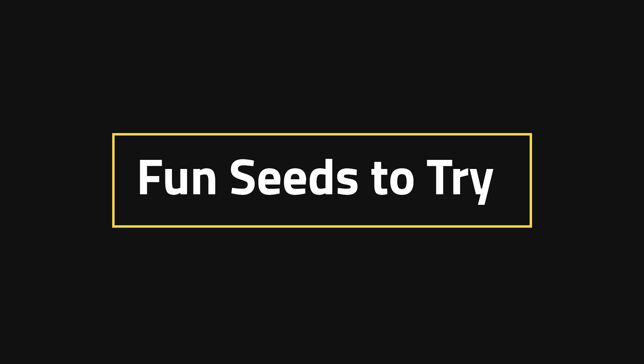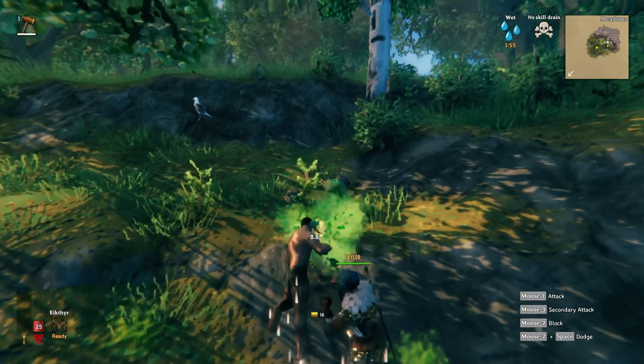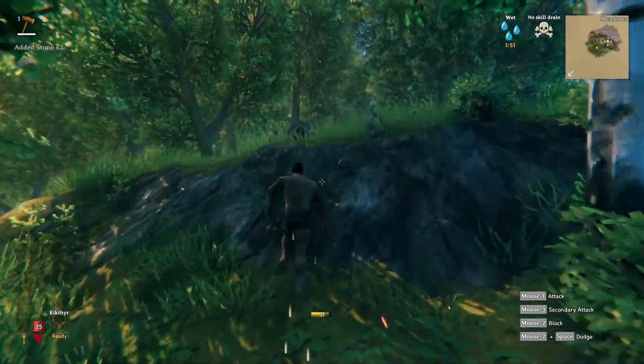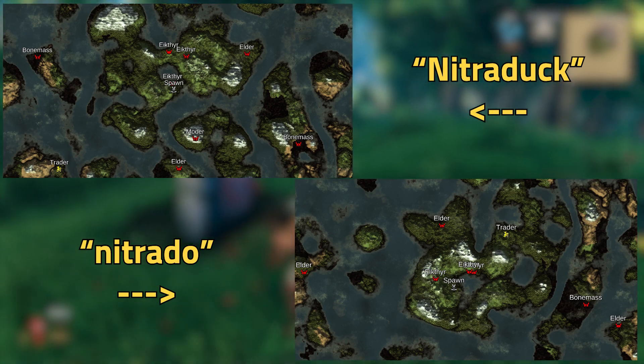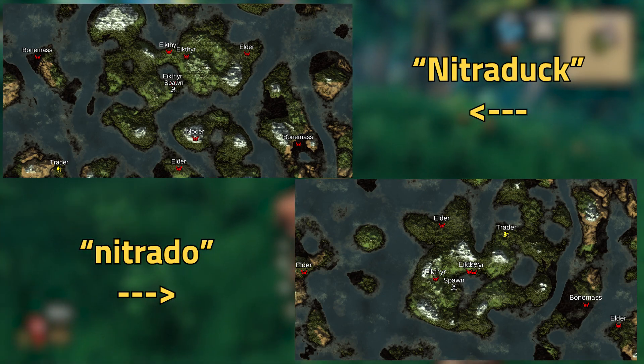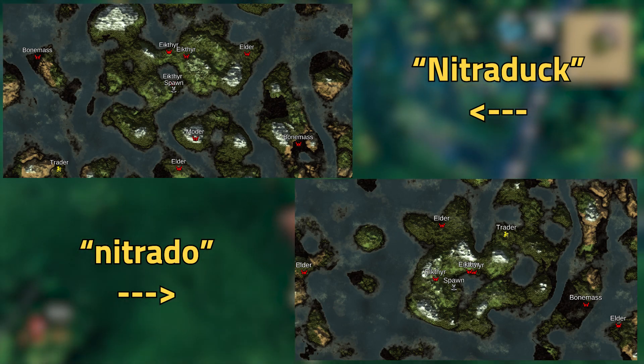Fun Seeds to Try. Now, I might just be a little bit biased, but if you and your friends are looking for a fun seed to try out, you should try out Nitrado Duck and Nitrado Doe. There are some really cool features on both of these maps, some of them being trader things and boss things.